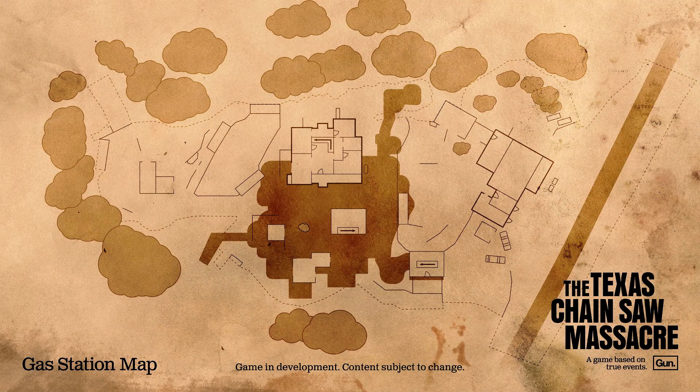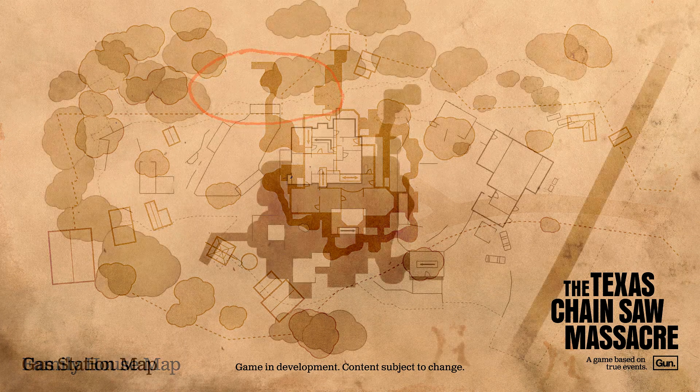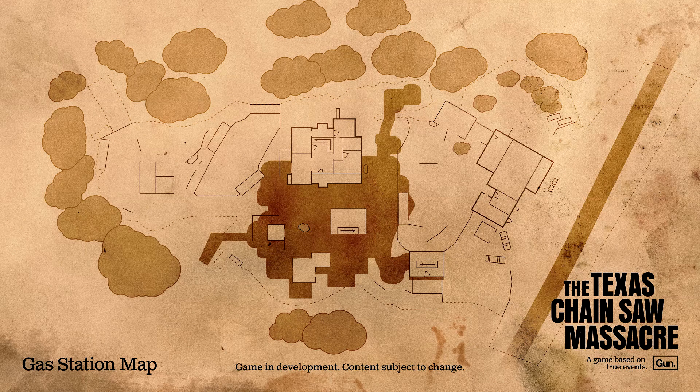You'll notice the tunnel on the bottom left that's kind of leading out of the map. I don't know if that's a win condition, because on the first map — the family house — there's also a tunnel leading out. I'm not sure if you have to start up top, find your way down into the tunnels, and then exit, or if you start off in the tunnel and have to work your way out — maybe you're kidnapped down there and have to escape.